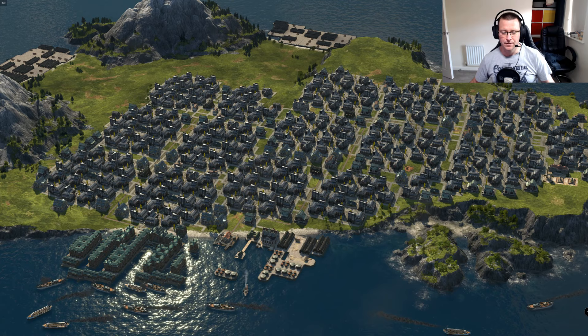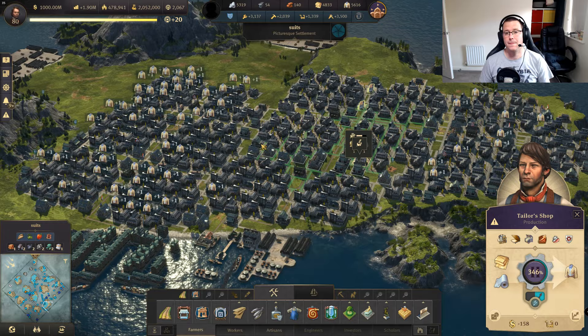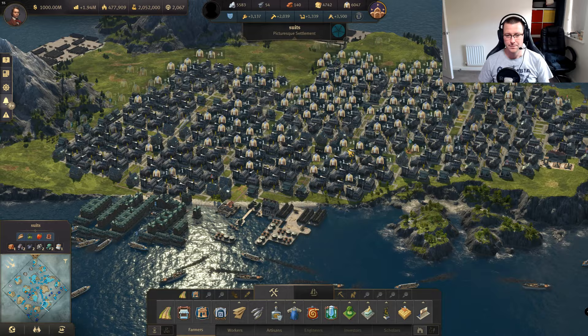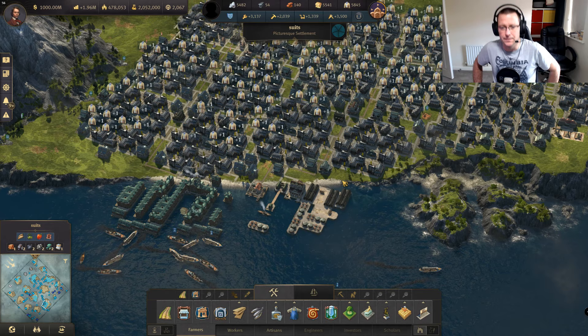Welcome back, this is Fox, another YouTube video going over Anno 1800. In this video we're going to start breaking down this, which is my suits island. I'm really pleased with it — it was a massive ball ache to set up, I've got a million ships coming in and out at one time but it's running perfect. It stalls every now and again just with the output storage; I need just a couple more ships to get rid of the suits faster so it runs more smoothly.